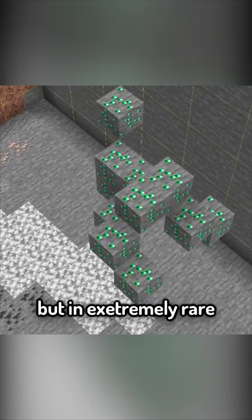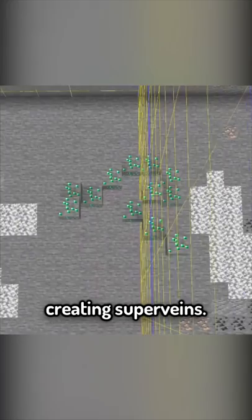The most amount of emeralds that can spawn in a single chunk is 11, but in extremely rare circumstances, they can spawn in adjacent chunks, creating super veins.